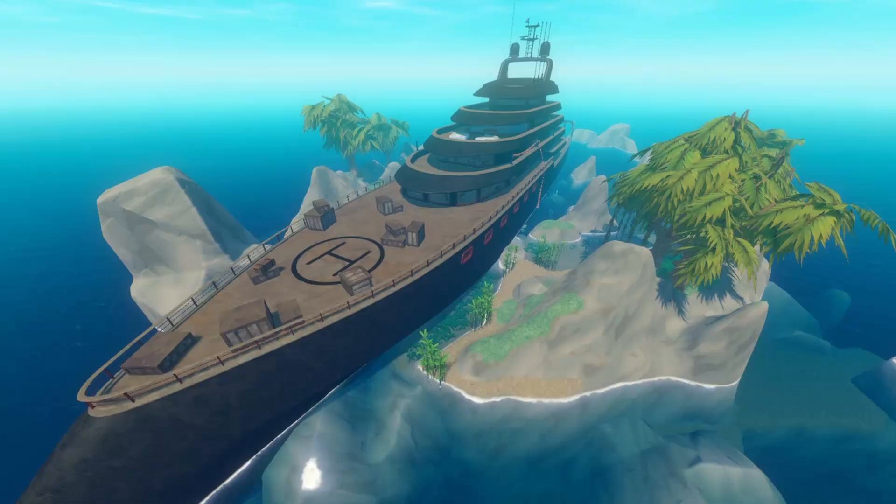The Vasagatan — the cruise ship — is the second story location created as part of the first chapter, and it's actually named after the street that Redbeet headquarters is on, which is the studio that made Raft.